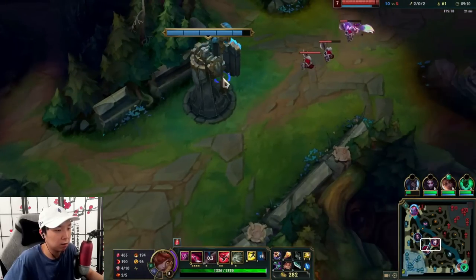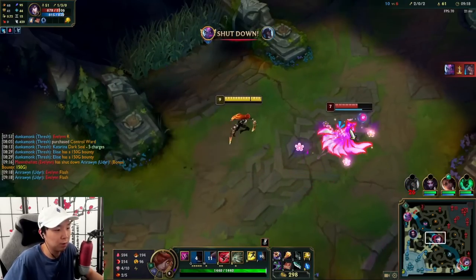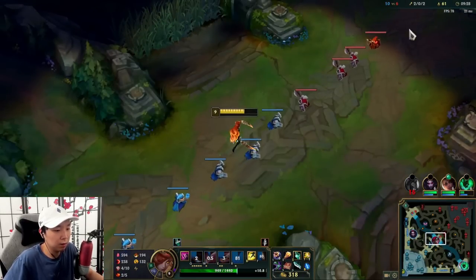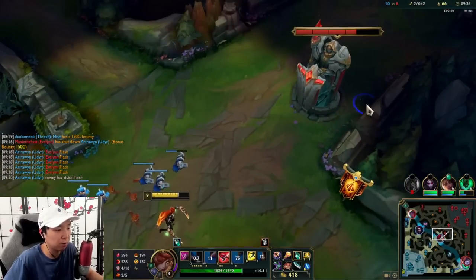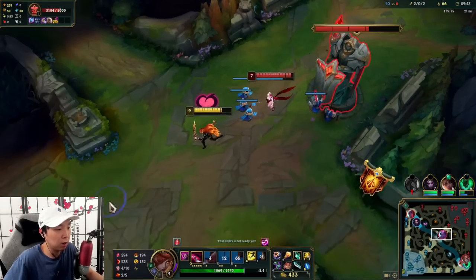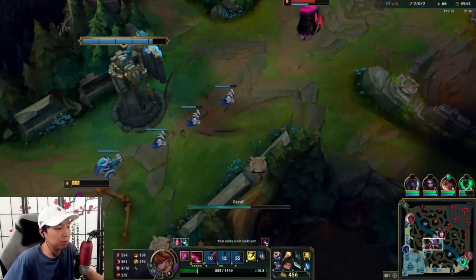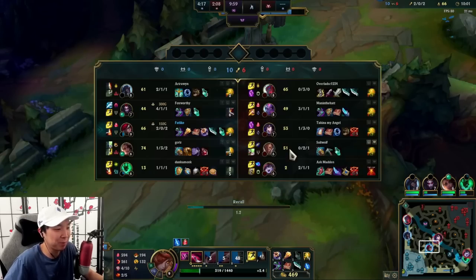Ahri's level seven, I'm level eight. Ahri's walking up again — she doesn't have ult. If I just E-W-Q-E-auto, then ult — Q won't kill her sadly, but that's the beauty of using Electrocute there, just being able to get that proc with just E-auto. I baited her to use her ult — you walk towards her for a split second and then jump out to bait the ult.